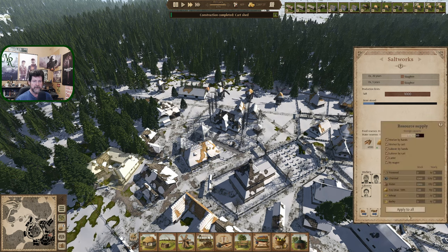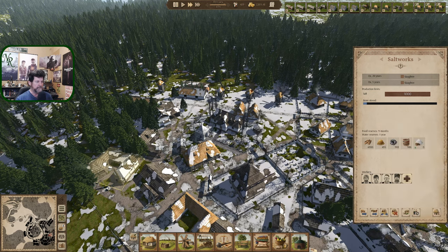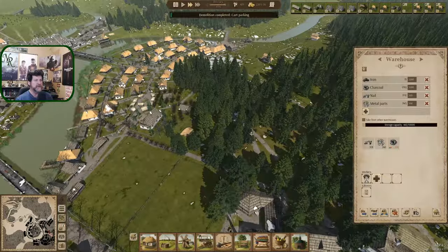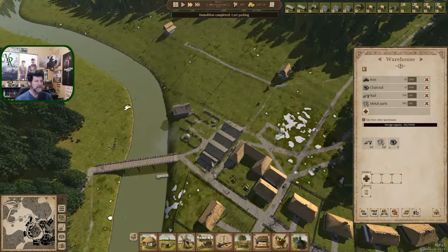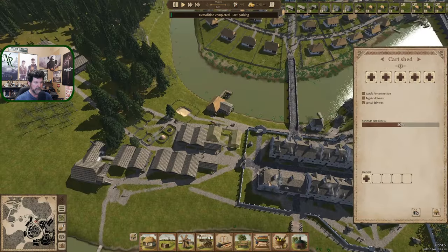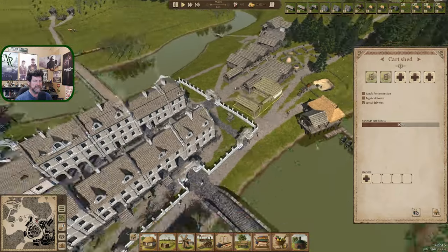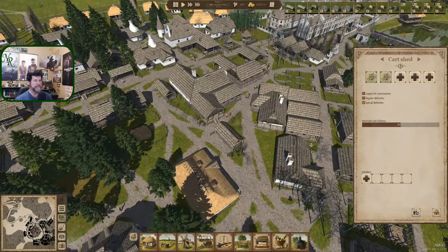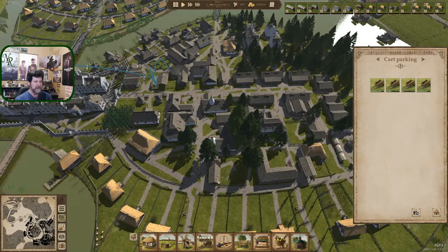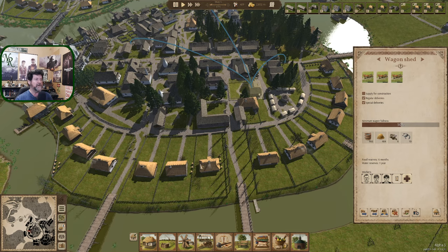Cart shed — you guys are only allowed room for a thousand if I remember right. Charcoal — 10,000 in here. We could push that a little harder. We have space for 5,000 charcoal in this area. Cart shed — let's hire you guys up. I'm going to take a little inventory and see the condition of our carts. The wagons are still fine but they're all going to go down at the same time unfortunately — they all got rebuilt and the system reset and acknowledged them all at the same time.